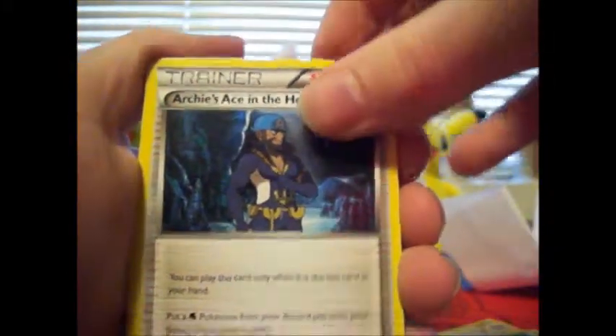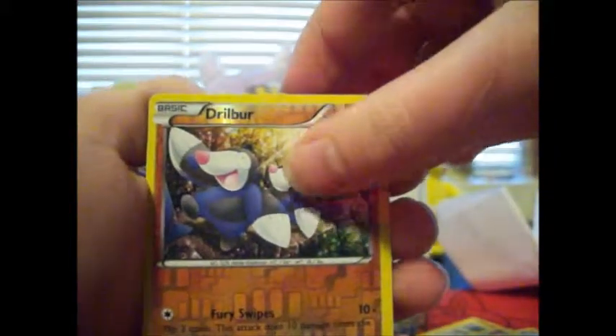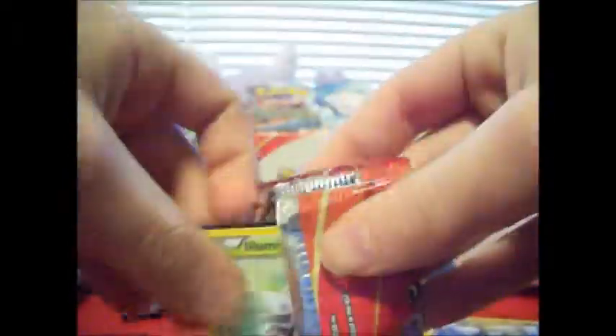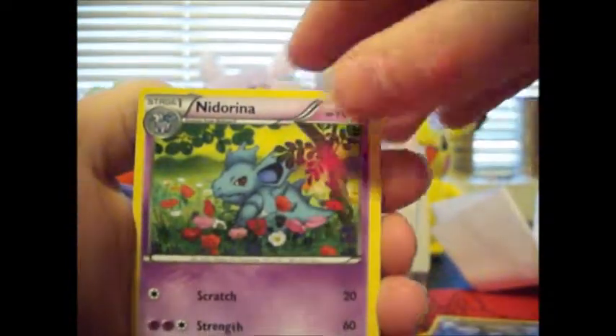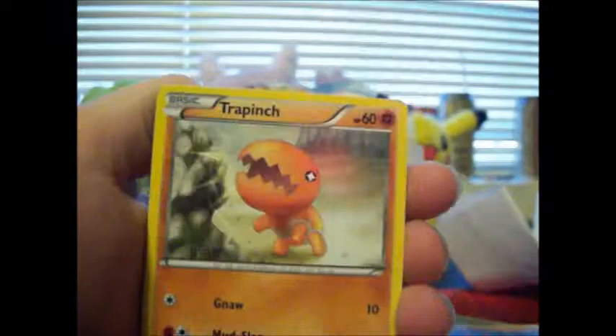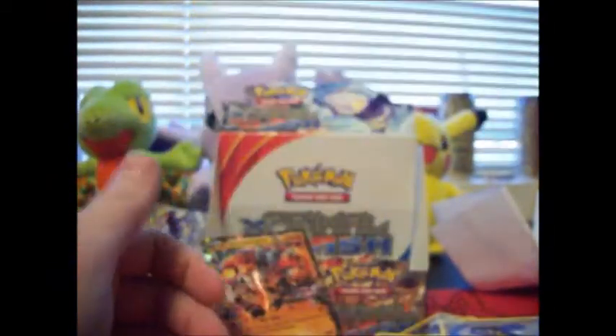Got a Whiscash, Archie's Ace in the Hole, Bagon, Trapinch, Spheal, Torchic, Marill, Skitty, Reverse Hollow Drillbur, and a Walrein. Last five packs, guys. One EX pulled. Could this be hashtag dud box? Got a Clio, EXP Share, Lombre, Hippopotas, Slugma, Nidoran Female, Trapinch, Hollow, Reverse Hollow Hippowdon, and a regular Kingdra. Not even the good one.